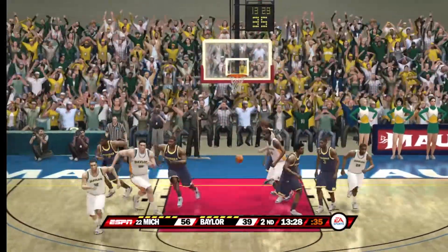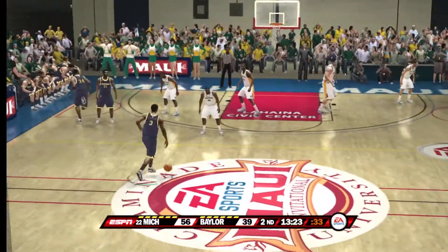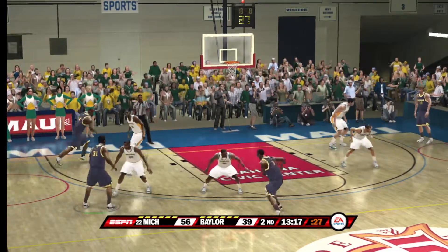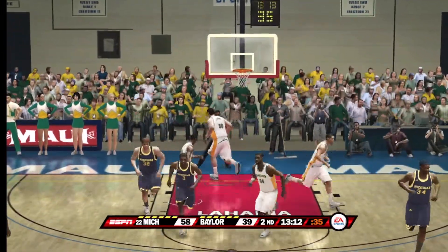Tries for two — oh yes. Work the perimeter — spacing so important, 15 to 17 feet apart. For two — scorches the net.